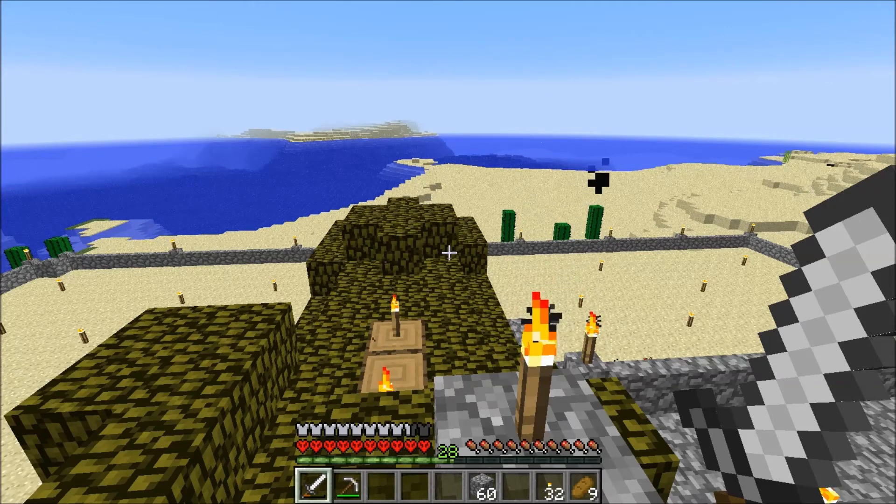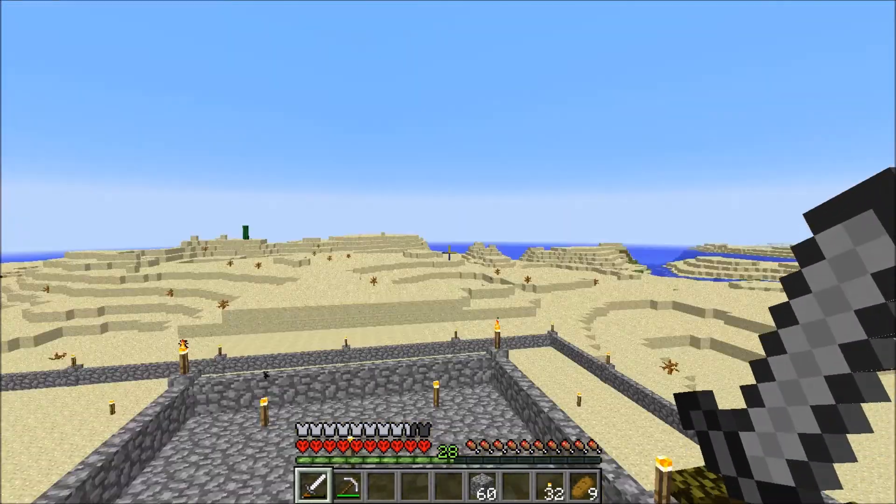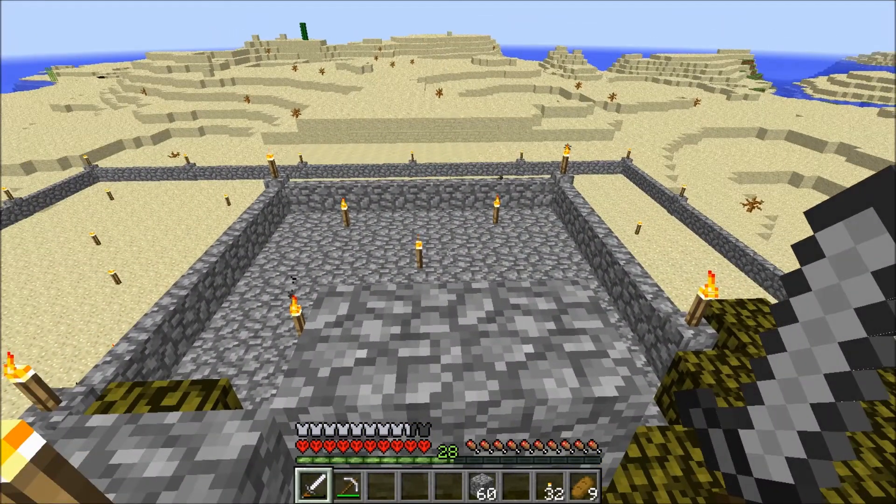Next we have Senior Eustace. Senior Eustace has got all his doors on the roof and he's got a lot of doors up there, but while he has sunshine on one side, he does not have cover on the other side, so they will not work and his villagers did not breed. But he did end up with his three villagers and his nice little village — good job, Senior Eustace.